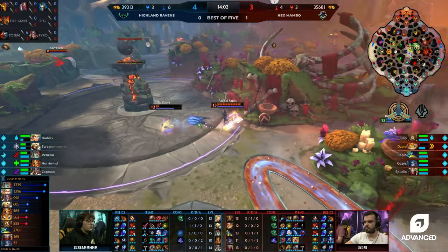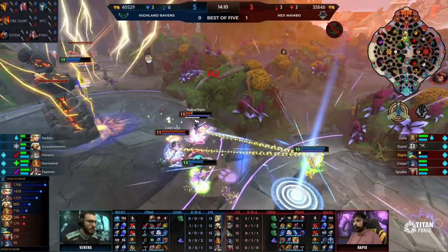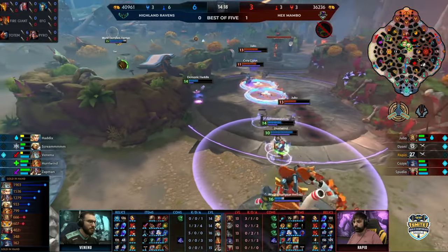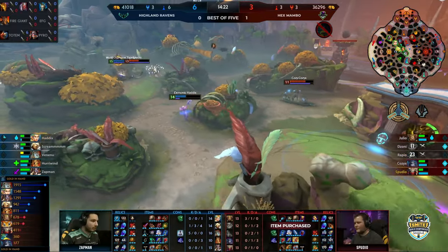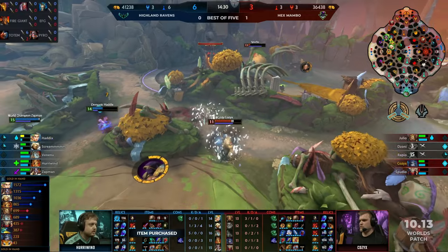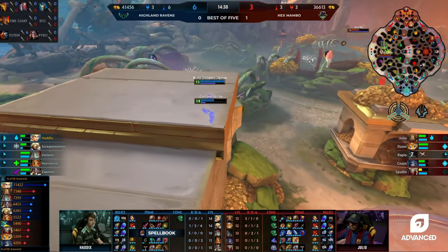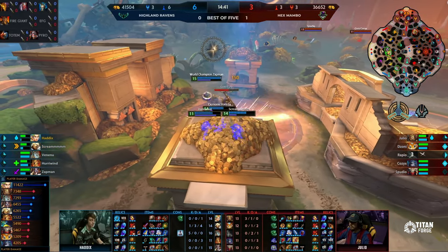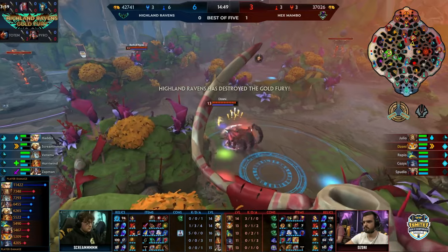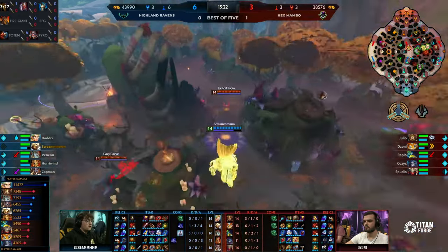Ravens lead two levels in mid, a level in the jungle, a level for Zap. Johnny — oh my god — the damage, the perfect potion shot from Vin finds it. Now the chase is on, slow from Haddix, CC on the other side — Scream doesn't hit the alt but it doesn't really matter because you've got a Y thrown down from your mid laner. Two gone from Hex Mambo and the Ravens running the show. Reliable Zap man chasing down Spudio, forces out the ultimate a second time and has complete control of the left side. This Baba Yaga Vent has gotten the last hits on just about every single one of these kills.